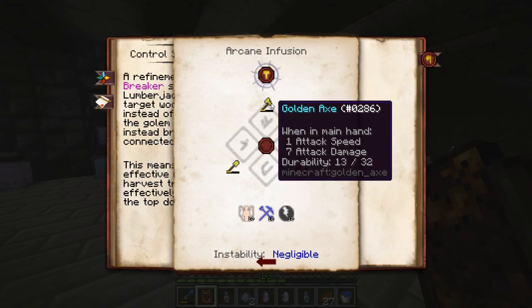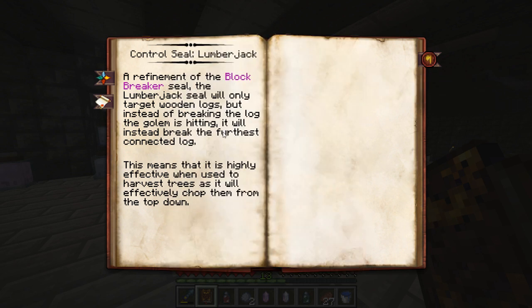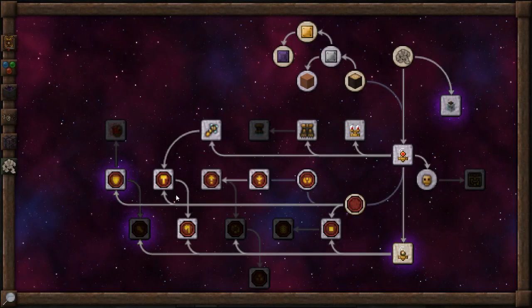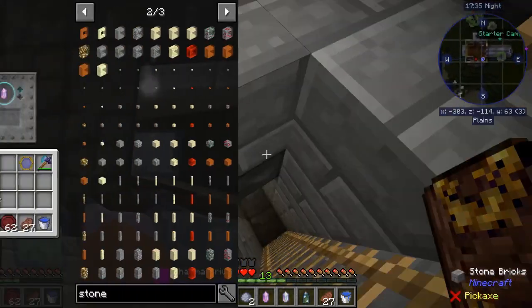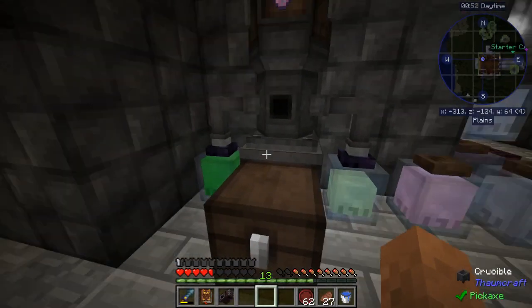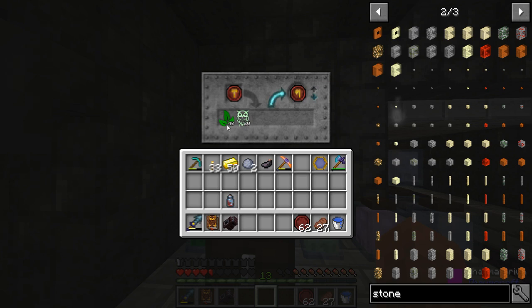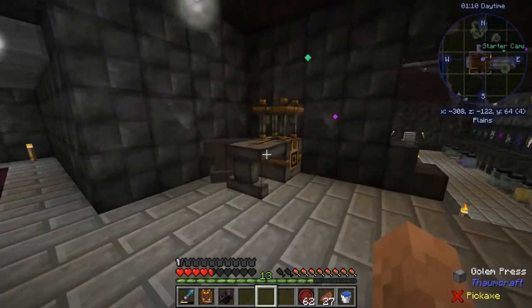Now I can do the lumberjack seal. If I put a block breaker one in there and arcane infuse with golden tools, then I can make the block breaker - and then with the block breaker I just toss it in the crucible with 40 herba and 20 census. I'm gonna go make these and hopefully do a tree farm today. Now I have a little setup where I just do all my stuff with the jars instead of throwing stuff in the crucible - it's lossless. So 40 herba, 20 census - I've got enough.